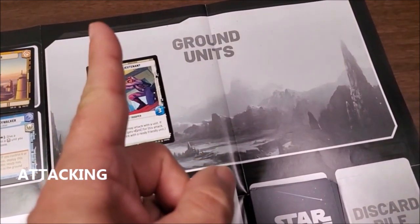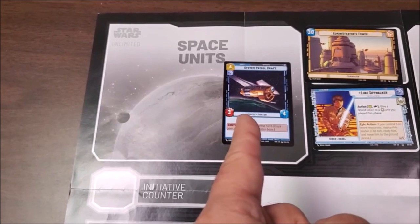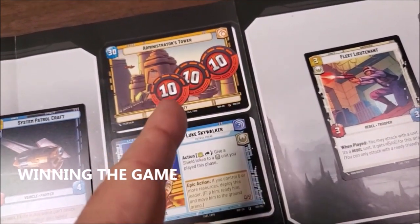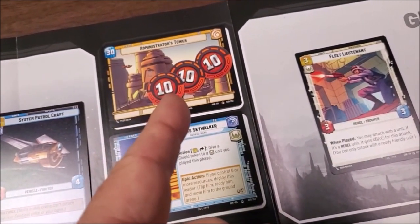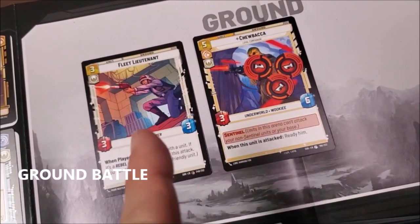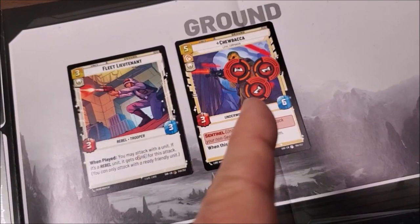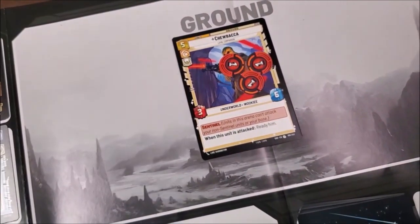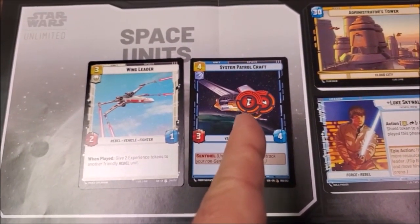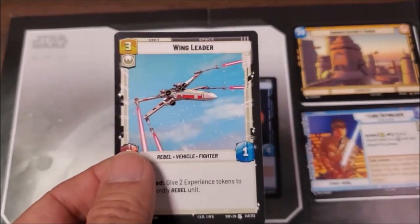On my turn, any of my ground units can attack my opponent's ground units, any of my space units can attack my opponent's space units, or my spacecraft can attack my enemy base, or my ground units can attack my enemy base. You win the game by knocking your opponent's base down to zero hit points. Battle always takes place with one card versus one card, and damage happens simultaneously. For example, Fleet Lieutenant attacks Chewbacca with three, but Chewbacca has six health so he gets three damage tokens. Chewbacca attacks Fleet Lieutenant with three — he only has three health, so Fleet Lieutenant goes to the discard pile. In space, battle works the same way: the Wing Leader attacks the System Patrol Craft with two, takes two damage tokens, but the Patrol Craft attacks back with three and destroys the Wing Leader since he only has one health.